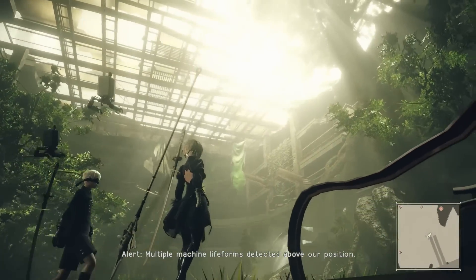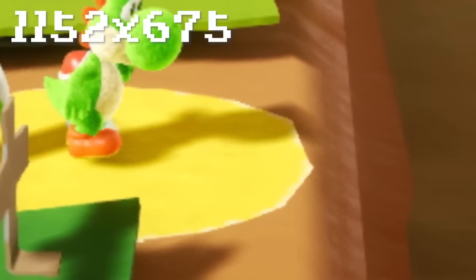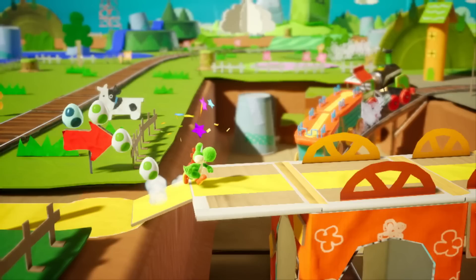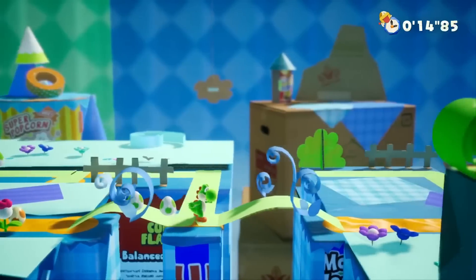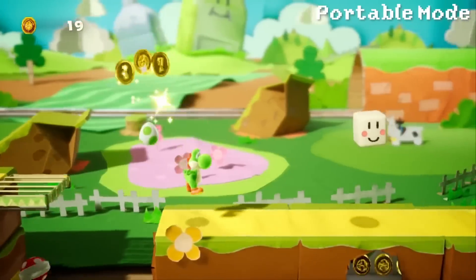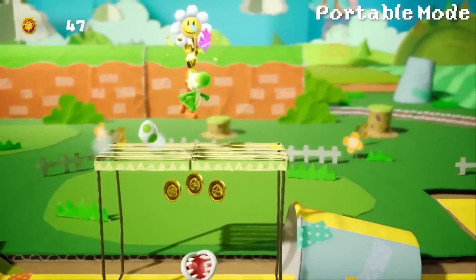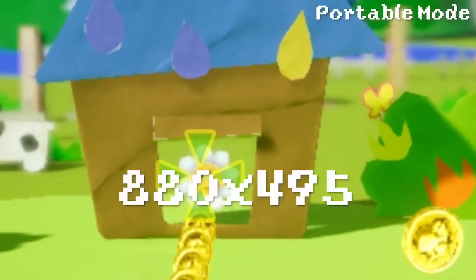In this case, Yoshi's Crafted World runs at 576p to around 670-something p in docked mode in the demo. I want to repeat this — this is a demo, this is not the final game. Of course this could change upon final release, but it is worth talking about because of the amount of criticism the game is getting due to the resolution. We also have to keep in mind that the game does target 60 frames per second, and for the most part it stays locked at 60fps in the demo, but it does run rather low in terms of resolution — a lot lower than what you would expect from a Nintendo first-party game. In fact, I believe this is the very first Nintendo first-party game on the Switch to run below 720p.